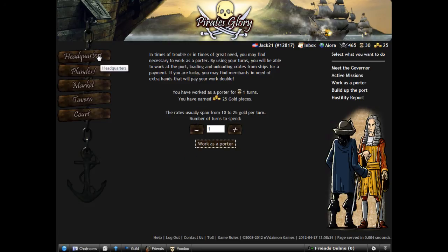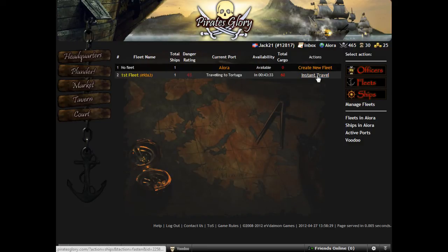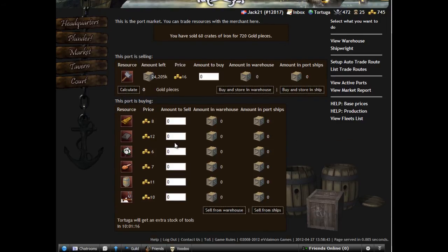Let's go to the port — 25 gold pieces. We will get more with our trade route here. Instant travel. Now after we cancelled the trade route we need to do it manually. We are in Tortuga where our fleet is. Let's go to the market — we will sell 6 tools. This is a lot of gold. And let's buy — no, it was iron, so we won't be able to buy much.